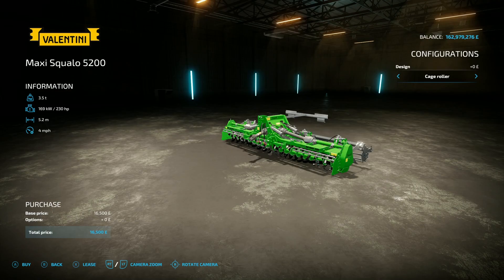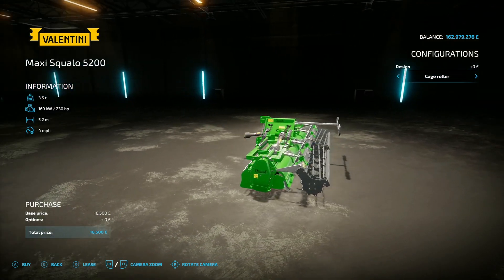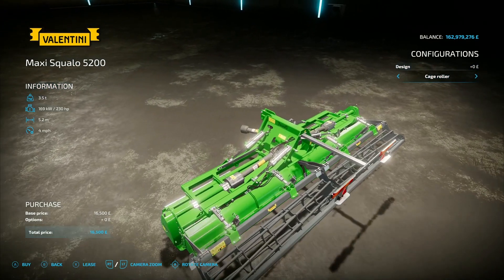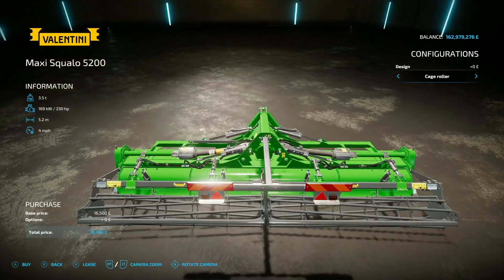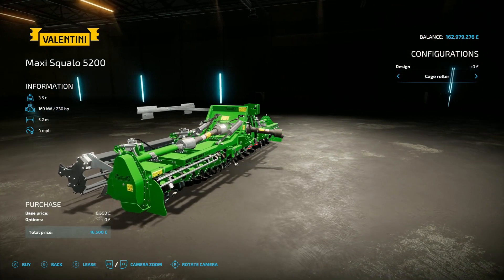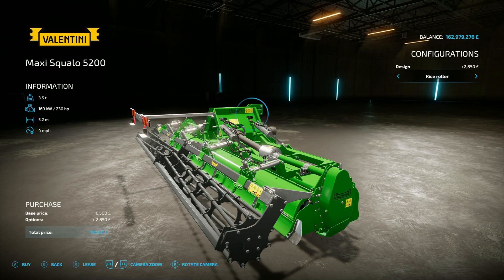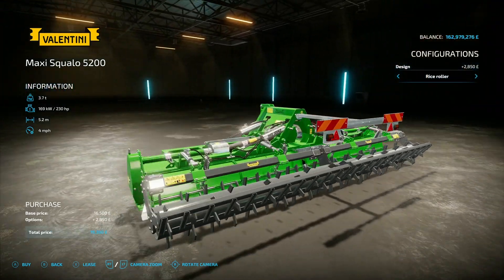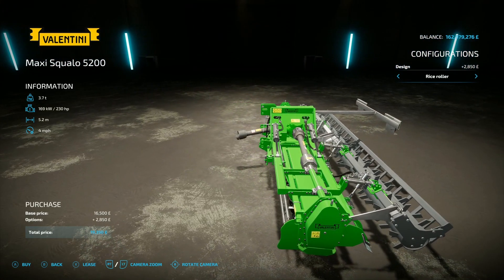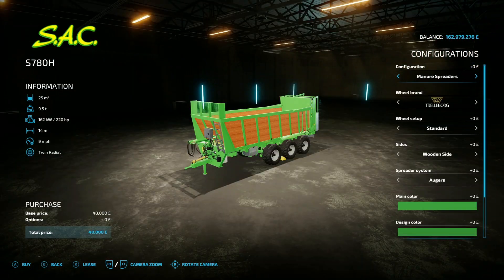It seems to be the SMI Modding Team show today — this is their third mod. The Valentini Maxi Squallo 5200, 20.22 megabytes on the download, found under power harrows. Again, absolutely amazing detail. 230 horsepower requirement, 5.2 metre working width, 4 mph working speed, 16,500 to buy. You've got the option of a cage roller, rice roller, or packer roller. The rice roller looks proper mean. These are awesome, absolutely brilliant looking machines.